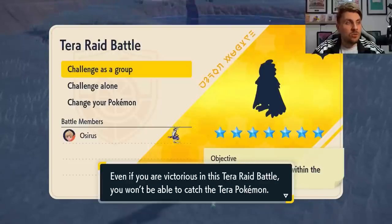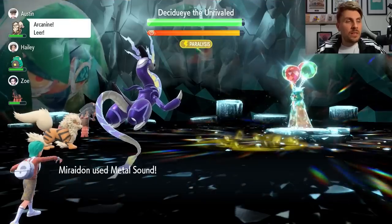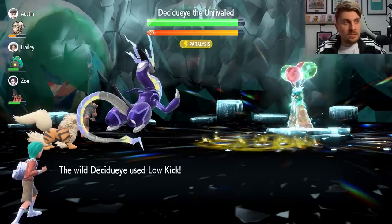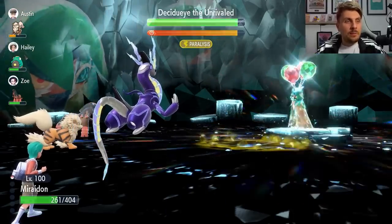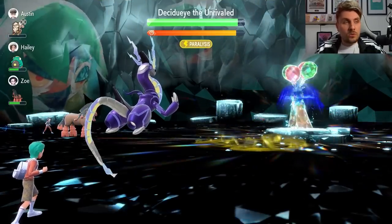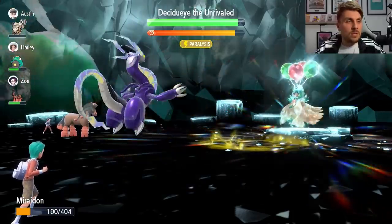Once you've got the build, just join into the raid. To start the battle off, you're going to want to use Metal Sound. Metal Sound doesn't have the best accuracy so it does miss sometimes, but just use Metal Sound twice — those are the first two steps. You are going to take a little bit of damage. Using two Metal Sounds will get Decidueye's Special Defense down to minus four.